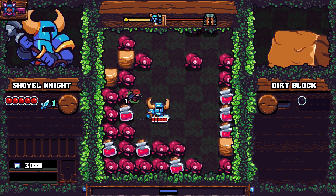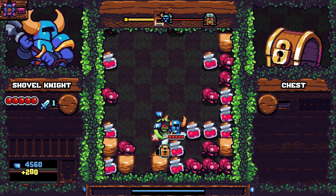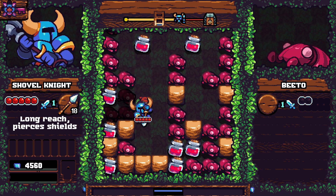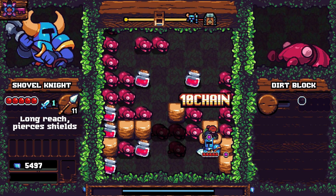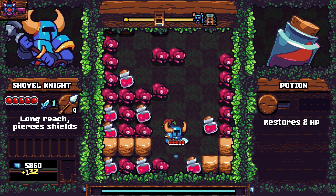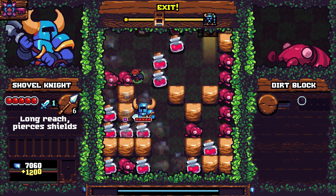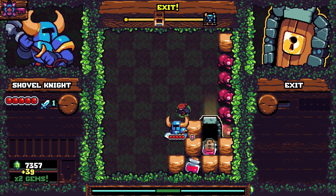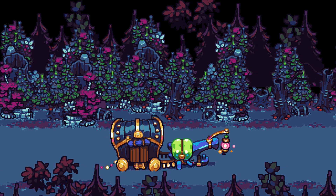Oh there we go - I'm about to hurt myself already. I gotta deal with this. Oh, a spear! Long reach, pierces shields - that's nice! So I can use that to attack through blocks and then not get hit. Oh, a door - nope, there's still things to kill. Huzzah!